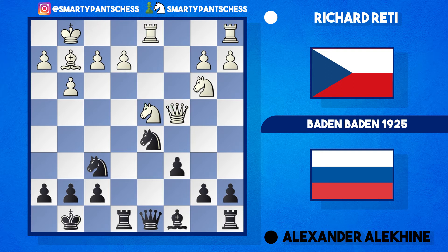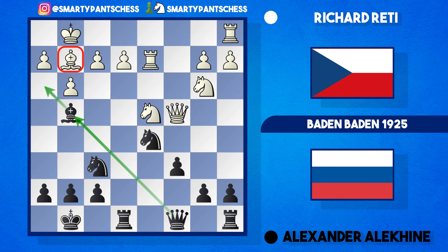Reti played rook f to d1, and now Alekhine puts some pressure on the e2 pawn, plays bishop to g4. Rook d2 protects it, and then queen c8 is played — this queen links up with his bishop very nicely, preparing to play h3 and undermine the bishop on g2.